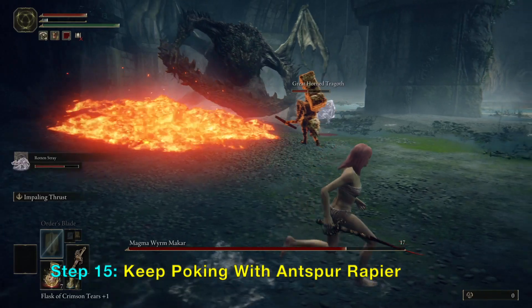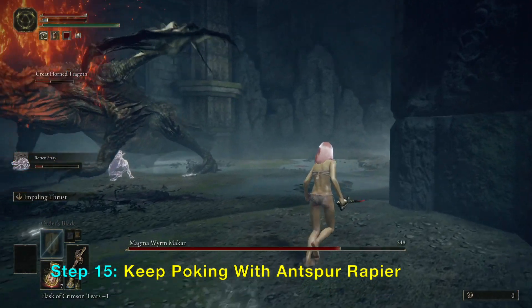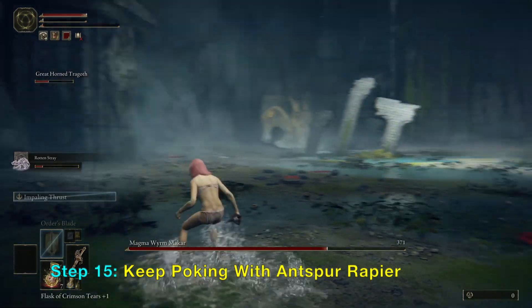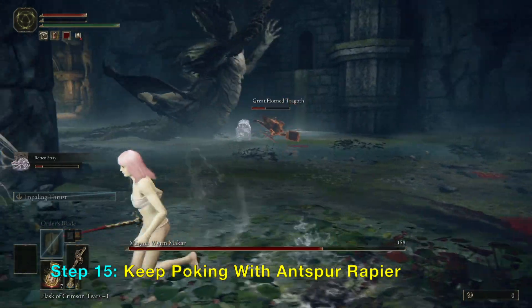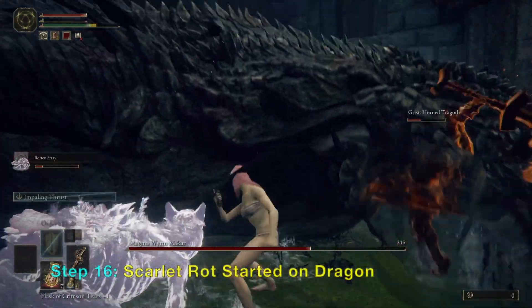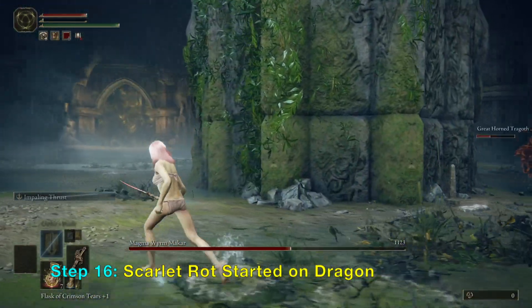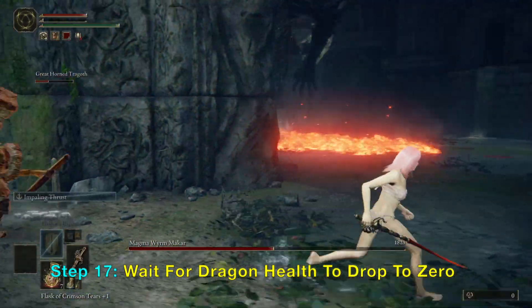The NPC I summoned is keeping the dragon busy while the dog and I are poking him with scarlet rot. Pretty soon the scarlet rot meter will be full, and when that happens he will start losing all his health slowly — there's nothing he can do about it. Notice on the health meter that each poke lowers it. The health is slowly decreasing even without direct hits, which means scarlet rot has started and the dragon will lose health.